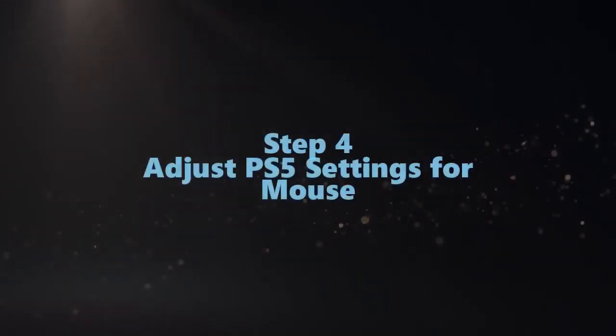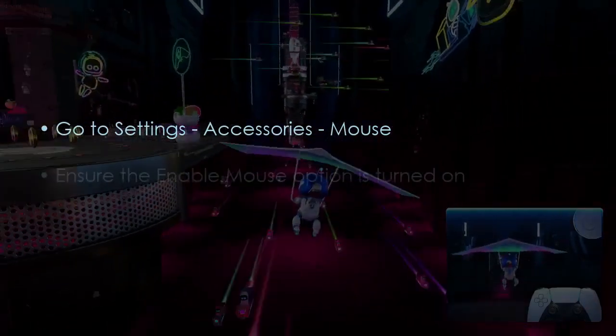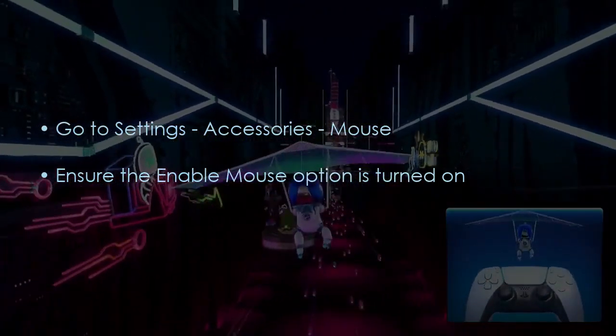Now let's adjust PS5 settings for the mouse. Go to Settings, then Accessories, then Mouse. Ensure that 'Enable Mouse' is turned on. You are good to go — that's it!